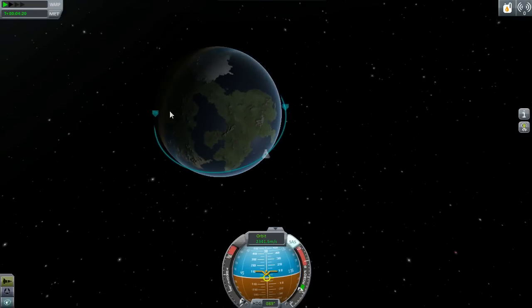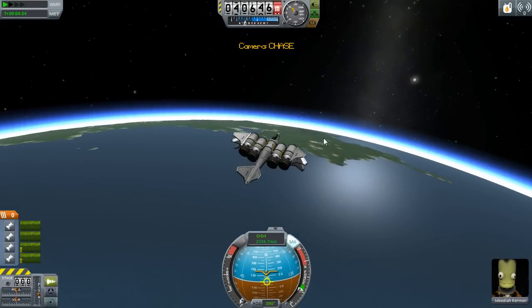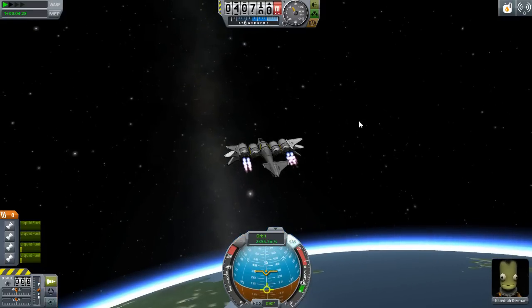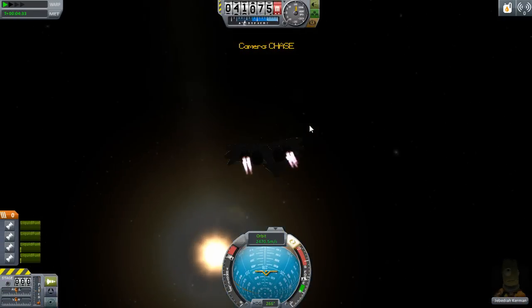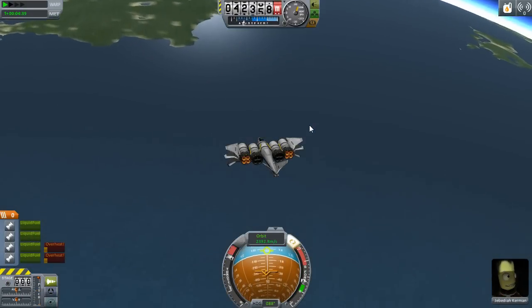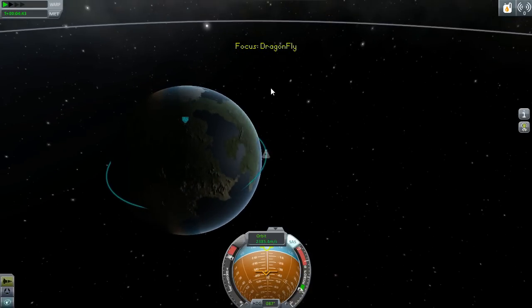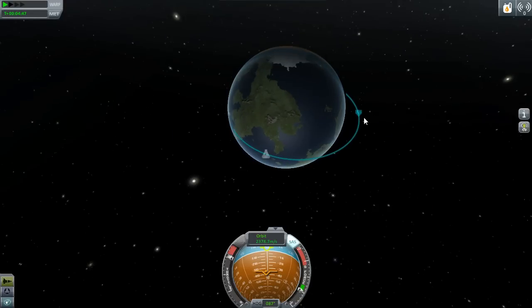Something is happening really quickly — I'm not fast-forwarding or anything. I'm going to have to burn outwards. I don't know what's happening. Let's burn out a bit to get a larger orbit. No no no, that's definitely not helping. Oh god, did I just screw myself over? I screwed myself over. I don't know why I flung around then.